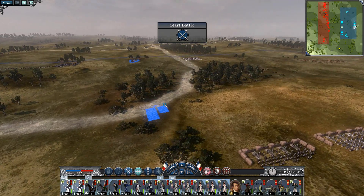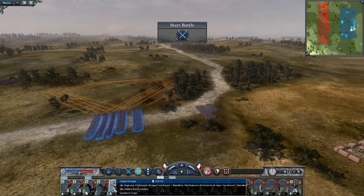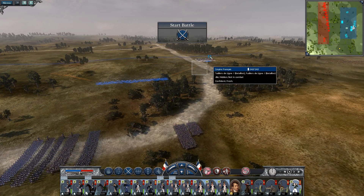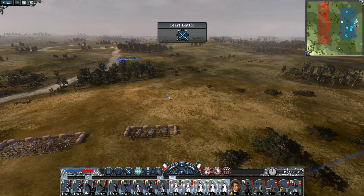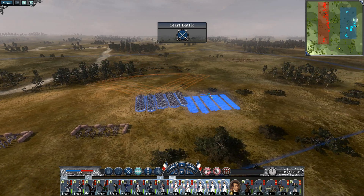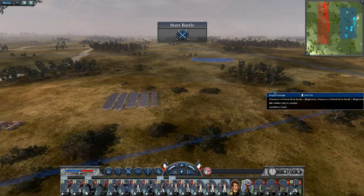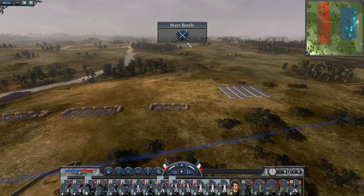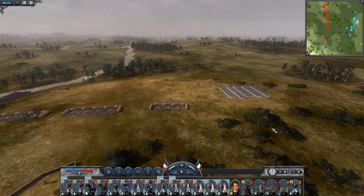Let's get you guys over here. We'll get the light infantry up here so they can do some damage first, then get you guys right there with cavalry over here, and you guys can be over there as well. Okay, that's pretty much the setup. Let's do it — let them come.